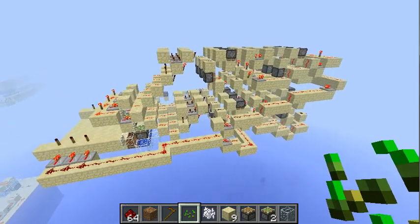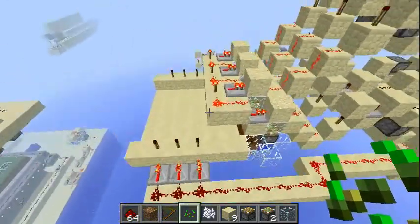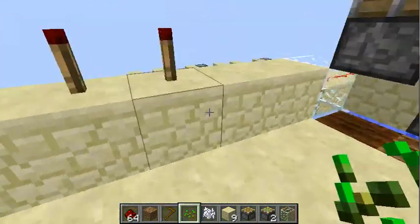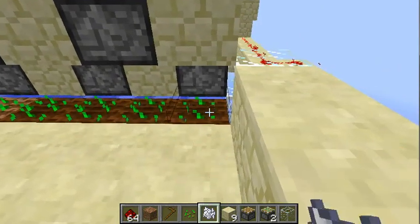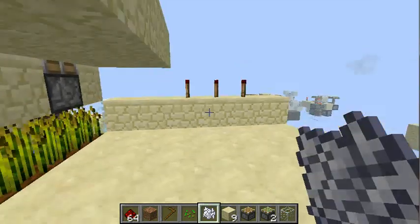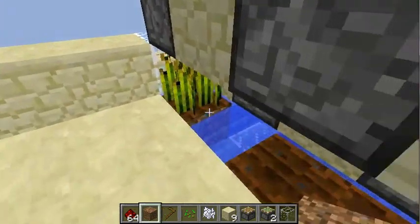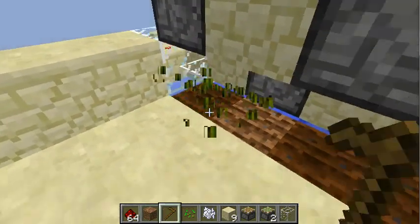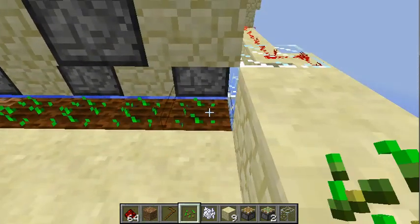This is my latest wheat farm design. Every plant has its own butt switch connected to a counter, so now it can indicate if it's time to harvest for bone meal farming. And for normal farming too, which means I have to bone meal farm three times in a row.